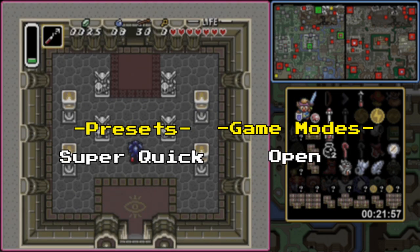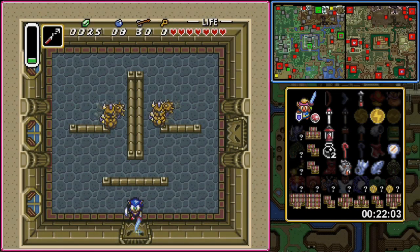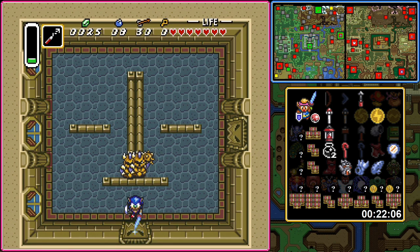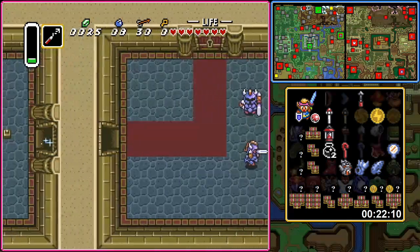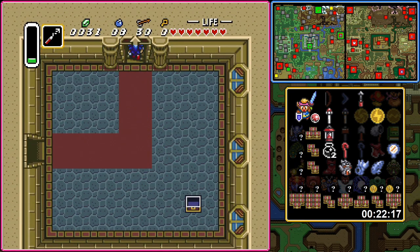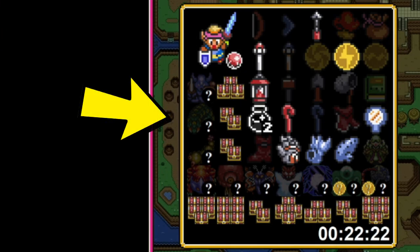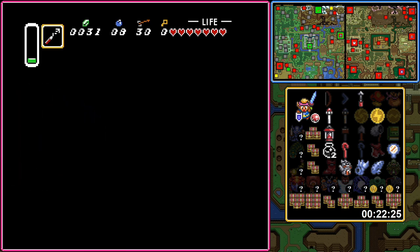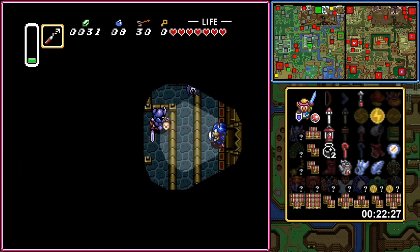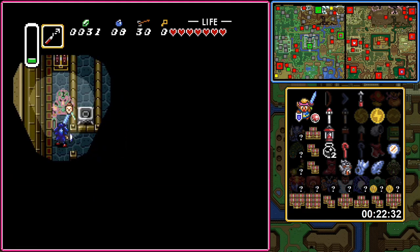Before moving on to any even more complex modes, I want to briefly talk about the Super Quick preset. This preset makes use of the ability to reduce the number of crystals needed to defeat Ganon, as well as pre-opening the hole on top of the pyramid to theoretically make a seed that can be completed very quickly. You actually require very few items in order to defeat Ganon: gather up two swords, either the lamp or the fire rod, and some way to enter the dark world with the moon pearl, and you're good to go provided you survive the fight. This is made even easier by the Super Quick preset starting you with one sword, so you only need to find one more.